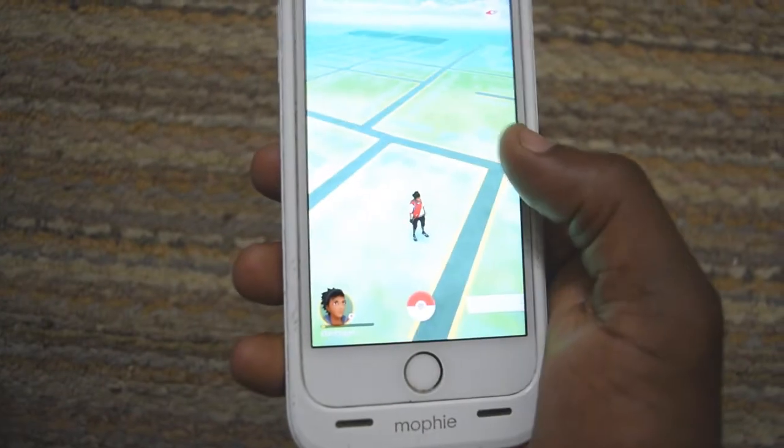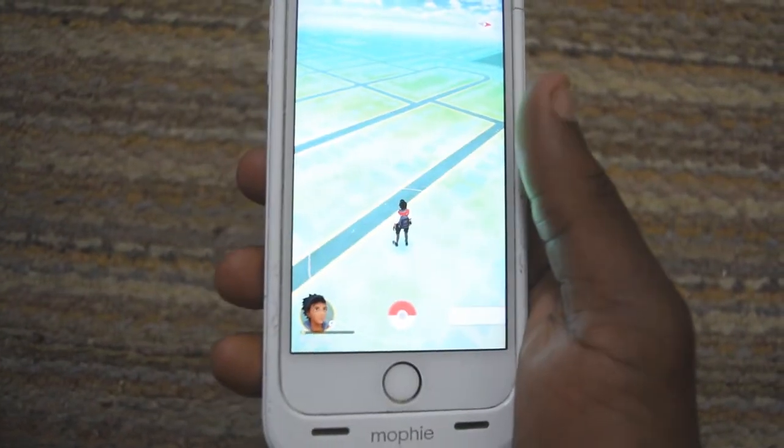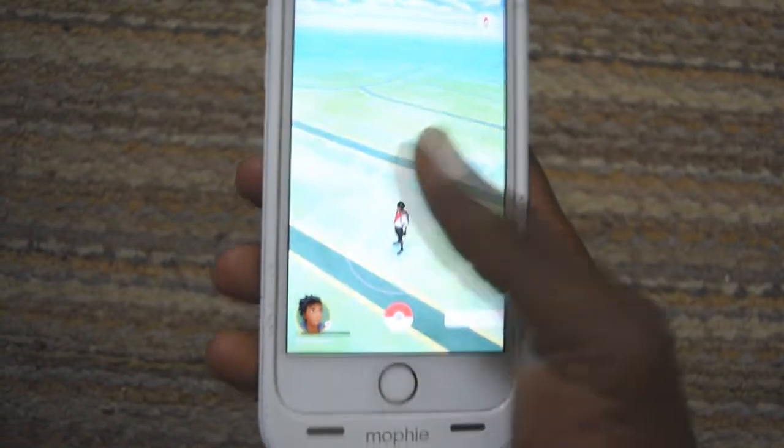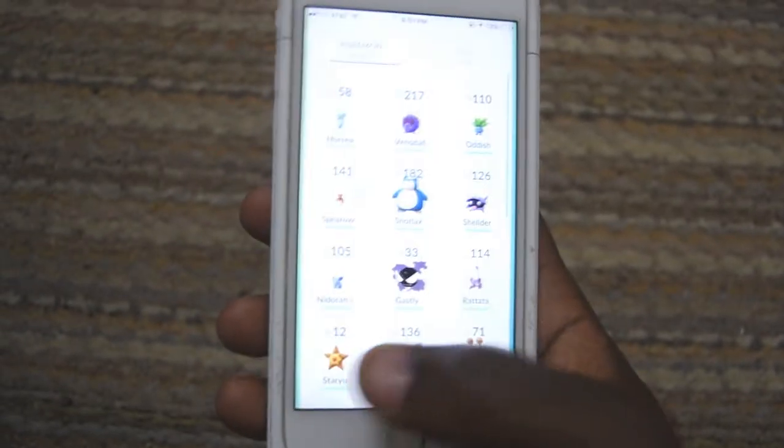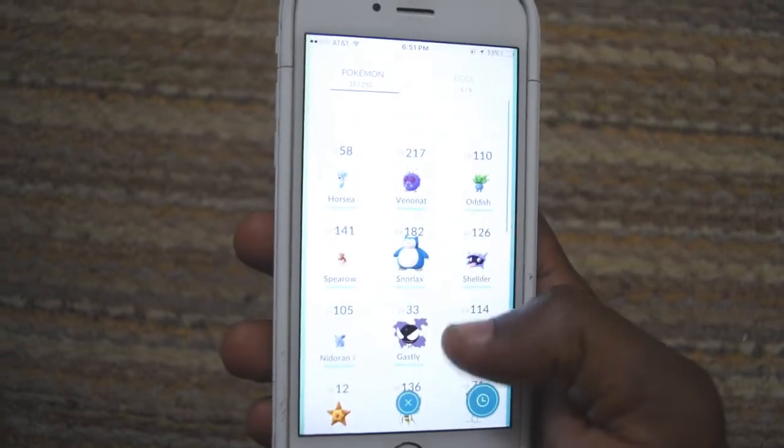Now on Pokémon Go, if your phone is jailbroken, you find yourself on an empty map with barely anything in it and you can't find gym leaders, gym battles, you can't see any nearby Pokémon. It's basically just empty — you have nothing but you and your Pokémon.